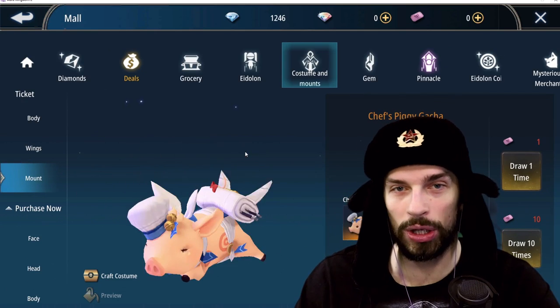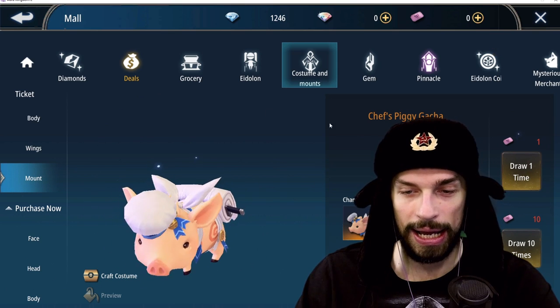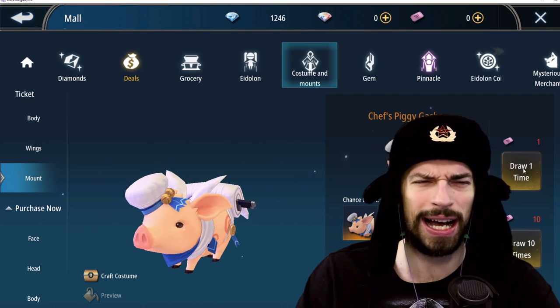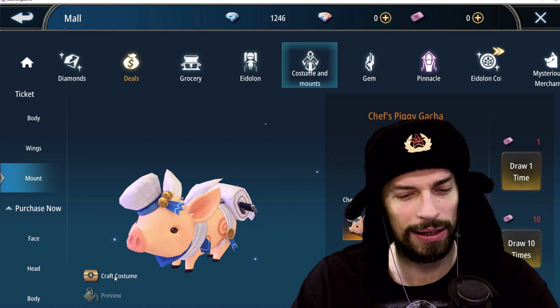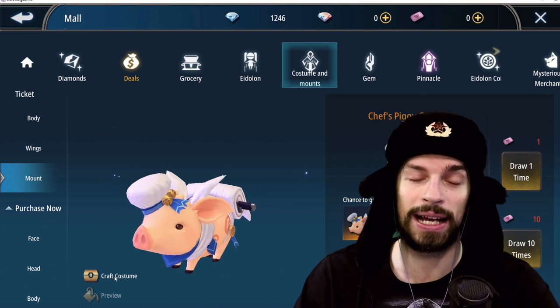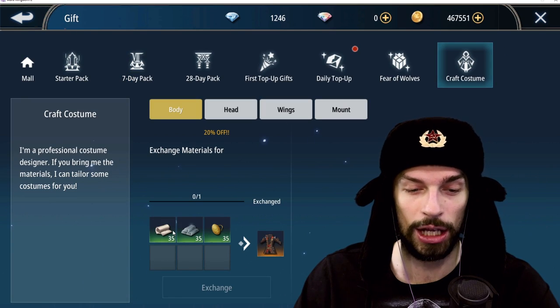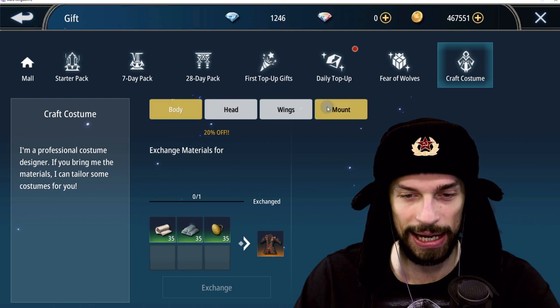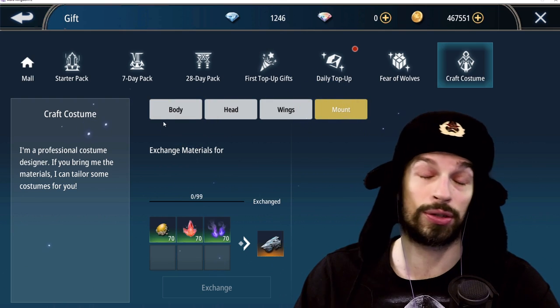Now there is a pay-to-win mount. It's in the costume and mount store. You can craft them, or you can try to draw one — the chances aren't really high, and I don't know if any free-to-play players have gotten one. It's really hard to get one. To craft it you need a lot of materials — it's like double the size of the costume cost, so it's a really crazy price.